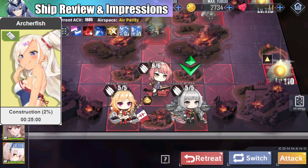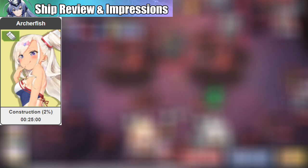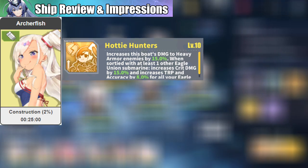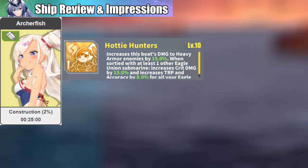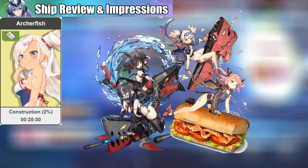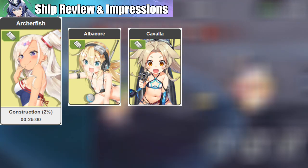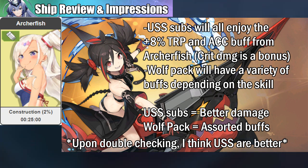Next is Archerfish. The first time I saw her, I really thought it was white-haired Nagatoro-san. With increased damage to heavy-armored opponents — which is most of the enemies at later stages — plus the crit damage, torpedo and accuracy buff to her and other American subs, I think she and the combination of Albacore and Cavalla will be a good alternative if you haven't owned any of the German subs yet. I'm not totally convinced they will replace the Wolfpack, because although the crit damage is absurd, if you don't have a good crit chance then it's nothing. If you want more consistency, go with the Wolfpack; but if you want a chance for higher damage, go with American subs with Archerfish.